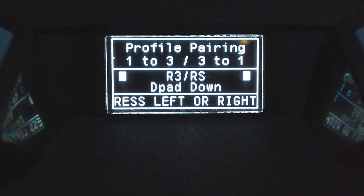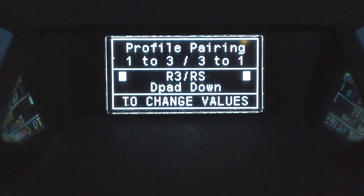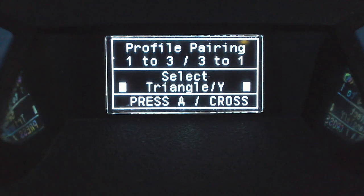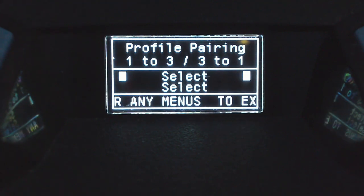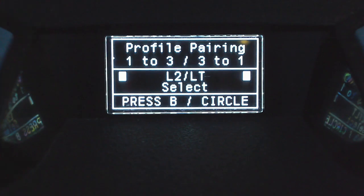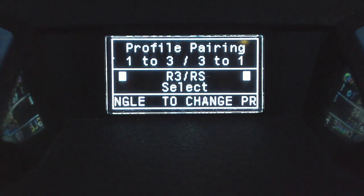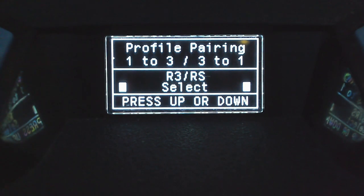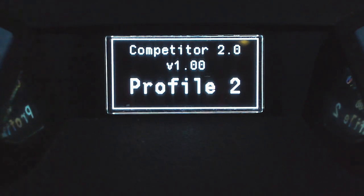After sorting the profile and resync buttons, move over to profile pairing. This is the two-button combo you press to switch between profiles one and two versus three and four. When you first get here it'll say select/select, so you'll need to choose your own buttons. Hold your ADS button and use D-pad left and right to scroll through options. Once you've chosen the first button, release ADS, press down on the D-pad, then hold ADS again and use left/right to choose the second button. I'm going with R3/RS and D-pad down. After backing out to save, pressing triangle/Y switches between profiles one and two, and pressing R3 plus D-pad down moves to profile three and four — press it again to go back.